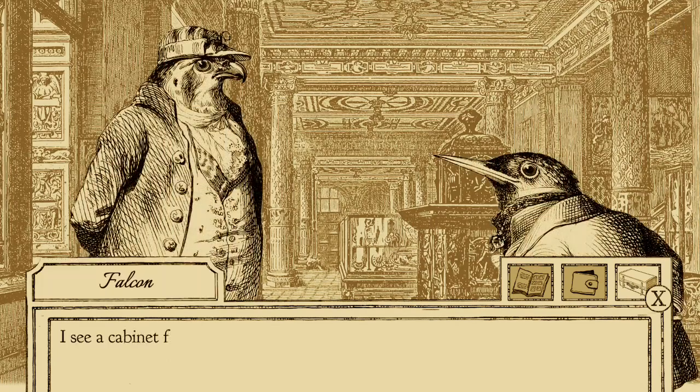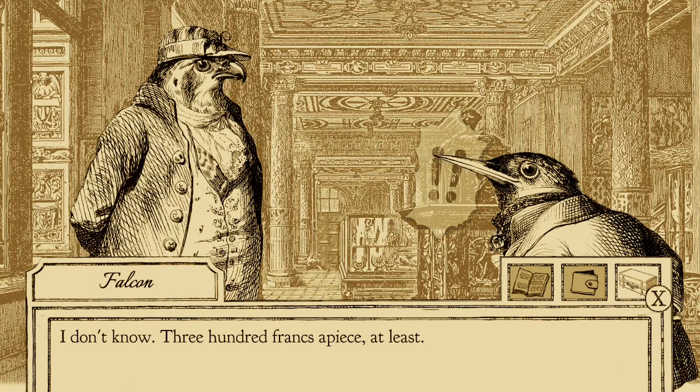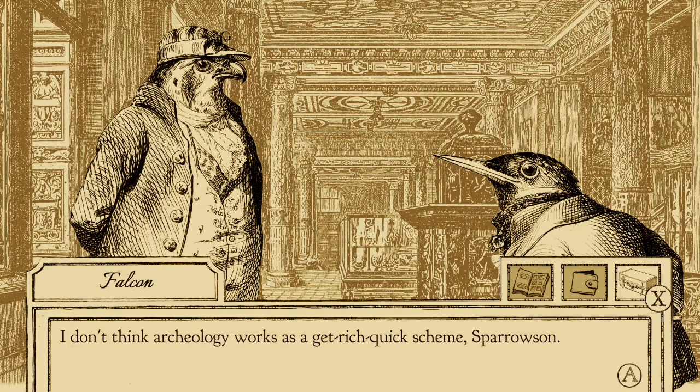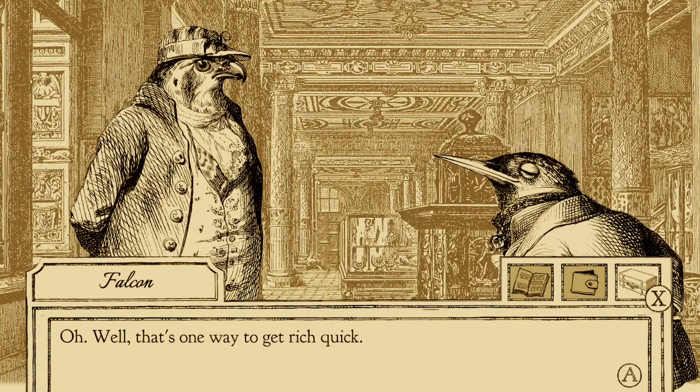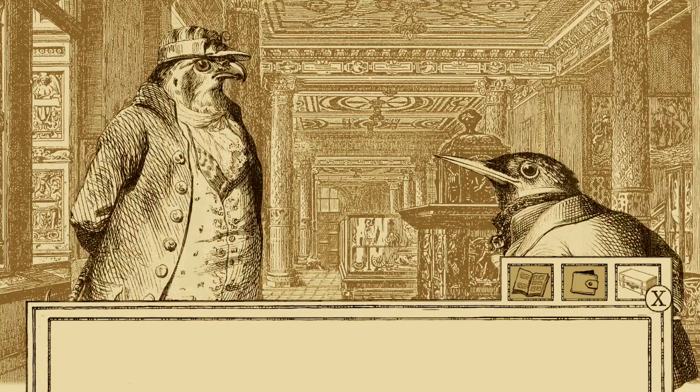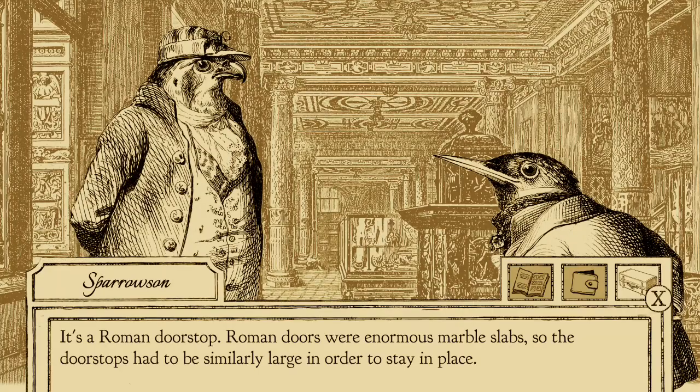Occasionally when investigating, you may be prompted to look around, which will give you a cursor to find objects of intrigue. Due to the game's art style, such items in the background do not stand out well, so a border will appear around them. This is often how you'll gain items for evidence, though sometimes you may need to part with your hard-earned francs to get other pieces.